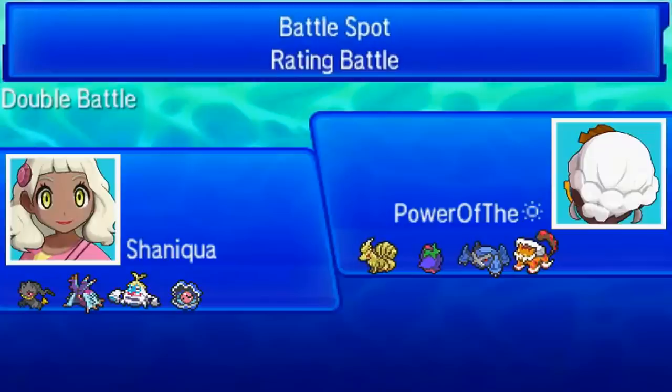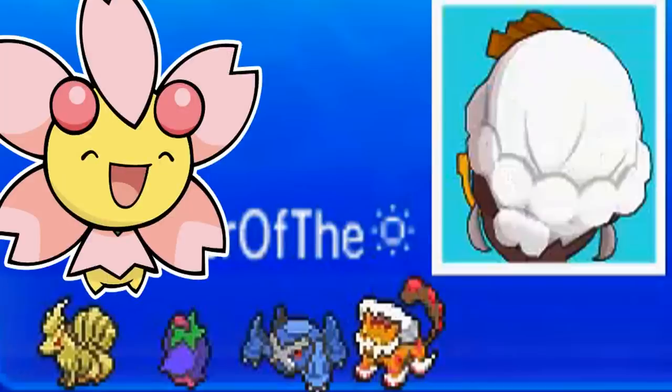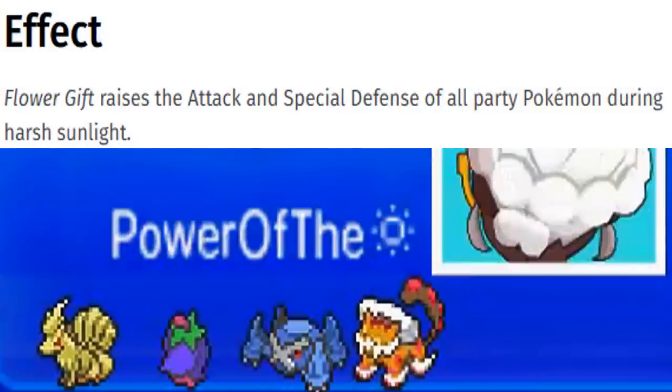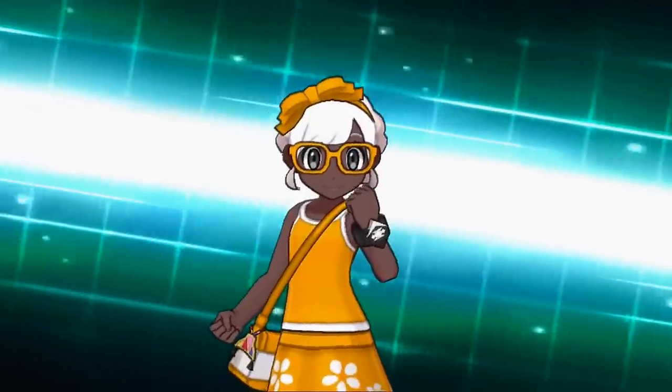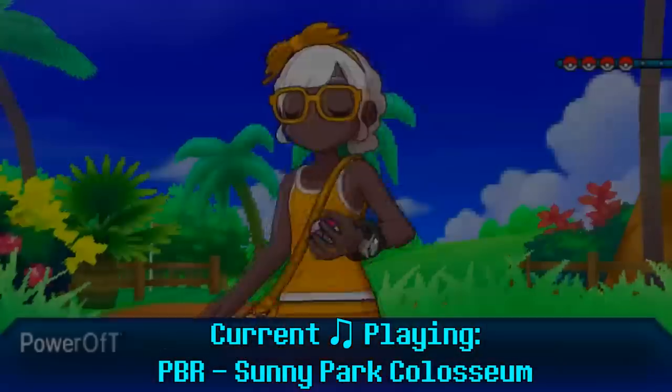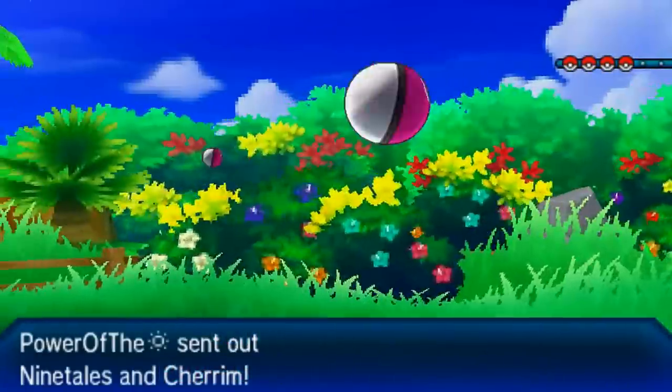My fourth opponent, Power of the Sun, is packing a Cherrim team. I have no idea what the Cherrim wants to go for, but I see Ninetales and I know about Flower Gift — it gives plus-one Attack and plus-one Special Defense to you and your ally. I'm curious how my opponent will take advantage of that. She's also packing Metagross and Landorus-T, which took four battles to appear in this video — have you guys noticed the lack of Lando-T as well? Is this really VGC?